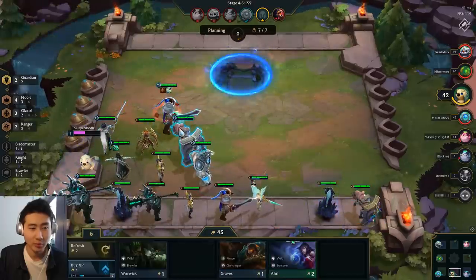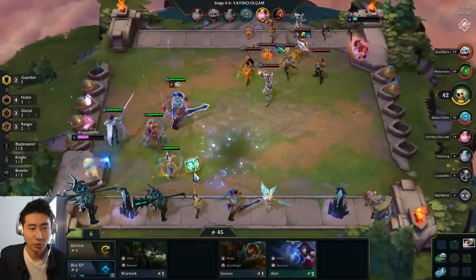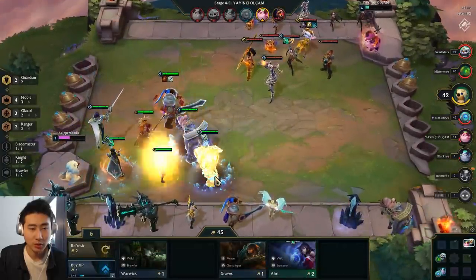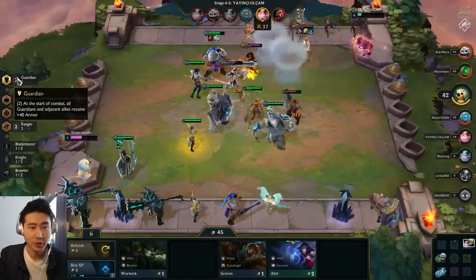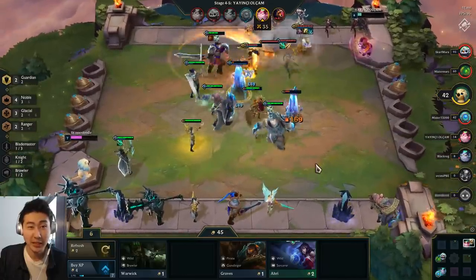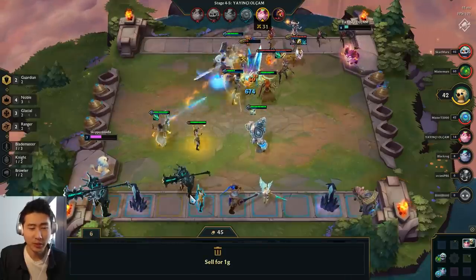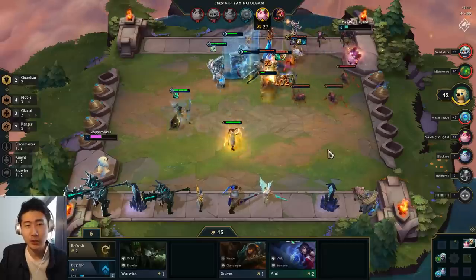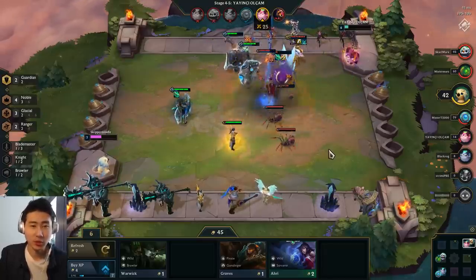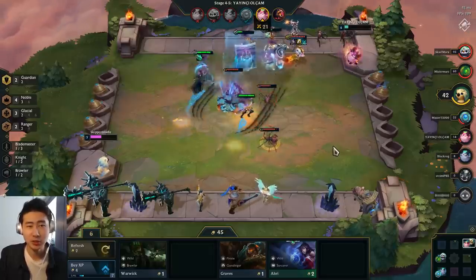I need to find a place for Leona — looks like I'm not going for Mordkaiser anymore, so I'll give the Zephyr to Volibear. I got the Guardian bonus going on — plus 40 armor to all my units, so they're super tanky. I think I'm going to get rid of the Mordkaisers. If I wanted to go for Mordkaiser I should have gotten him to three stars when I had the chance.